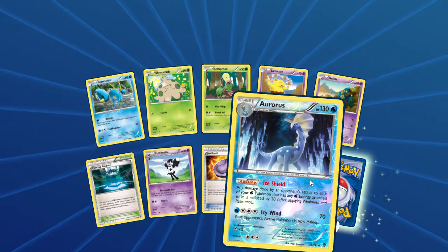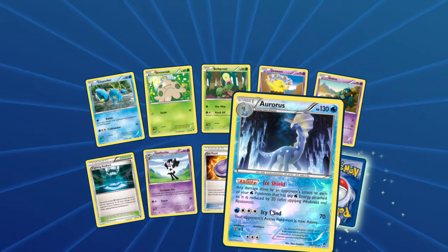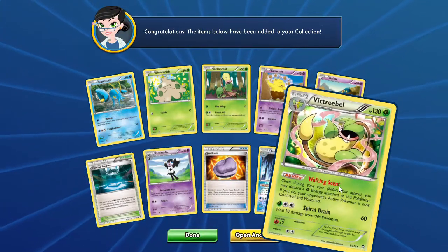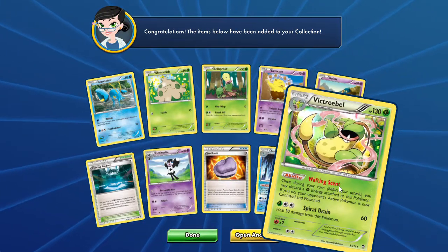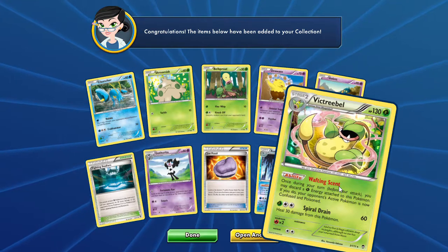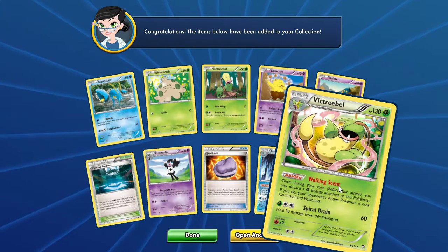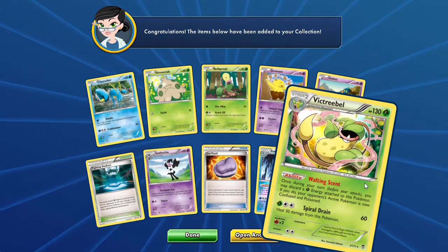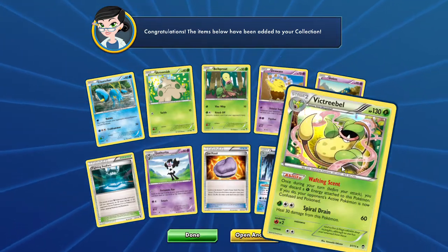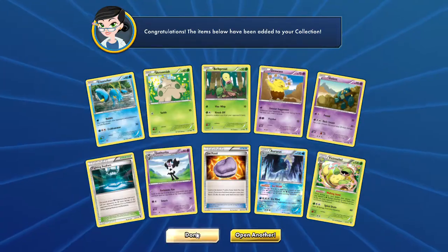Any damage done by an opponent's attack to each of your Water Pokemon that has a Water Energy attached to it is reduced by 20. That is complicated. And our rare is a Weezing - Scent of Victory Bell: once you return, discard a Grass Energy and your opponent's active Pokemon is now confused and poisoned. It's an extra guaranteed 10 damage. This could be fun paired with the Sevipers - you can do 40 damage and confuse them by discarding an energy. That's kind of cool, very cool.